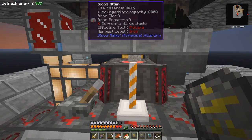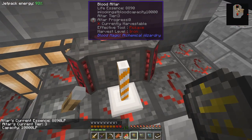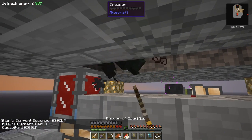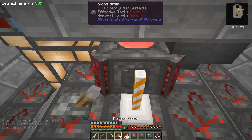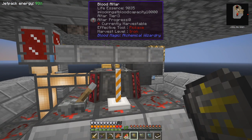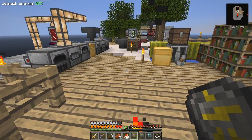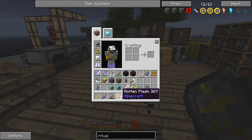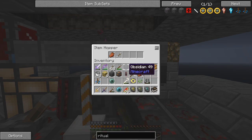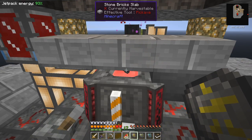It already goes over ten thousand. Four thousand should convert to slates, so we need another eight thousand — we should have enough blood in the altar, but I can always feed it up a bit. I'll take the master blood orb and put it back in the hopper so when we take these out it'll drain the rest of the blood. We'll need more because I'm going to have to make a lot of these ritual stones.